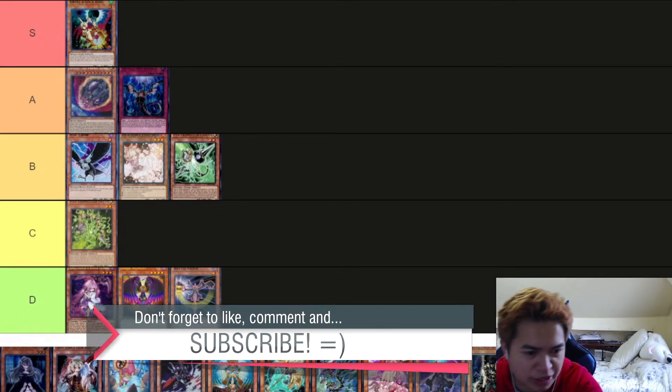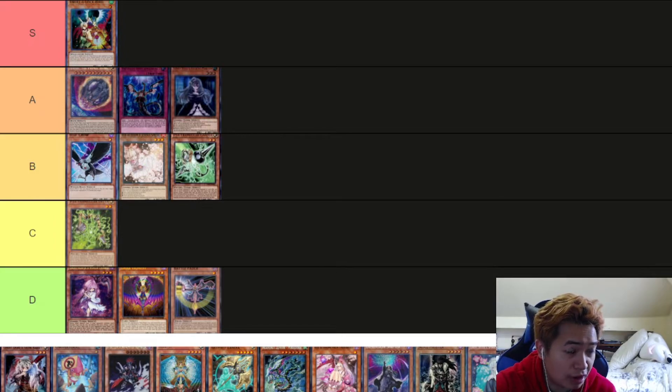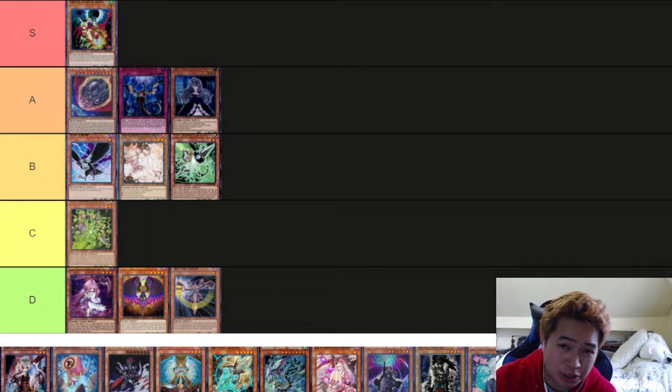Next is Ghost Belle. Ghost Belle is just a phenomenal card right now — it hurts a lot of decks because a lot of decks revive from the graveyard or do some sort of graveyard interaction. That's why I have to put it at A tier. In this format, Ghost Belle is slightly better than Ash, because it has slightly more application due to Crossout. Some lists aren't playing Bell for Crossout, they're only playing Ash and Nibiru. So Bell has a slightly larger advantage because it plays around Crossout to a degree.